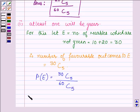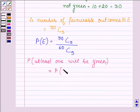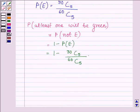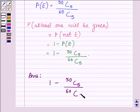Now, we have to find the probability that at least one will be green. That is, we have to find the probability of not E, since E is the event that no marble will be green. Therefore, probability of not E equals 1 minus probability of E, which is 1 minus 30C5 upon 60C5. Thus, our answer is: the probability that at least one will be green is 1 minus 30C5 upon 60C5.